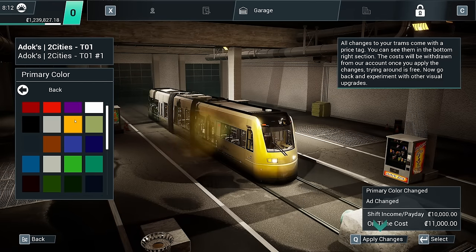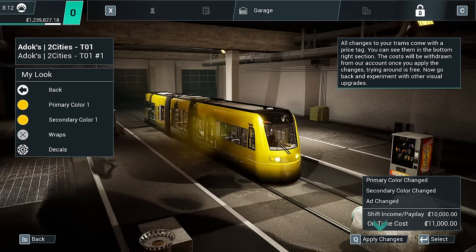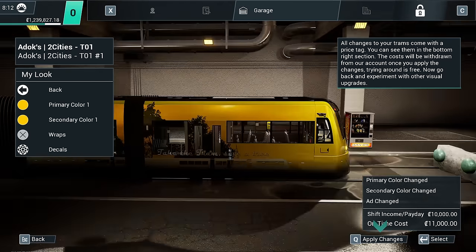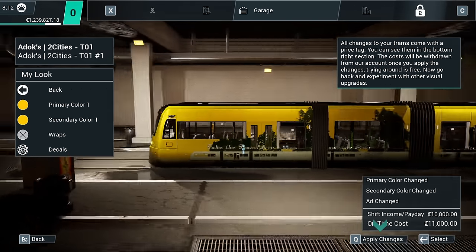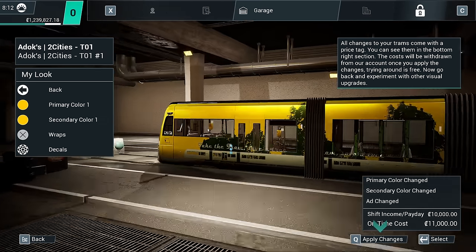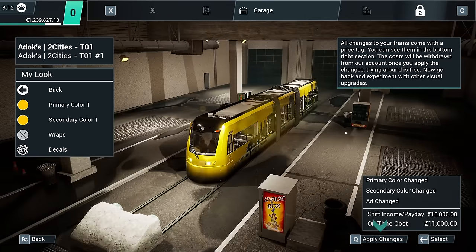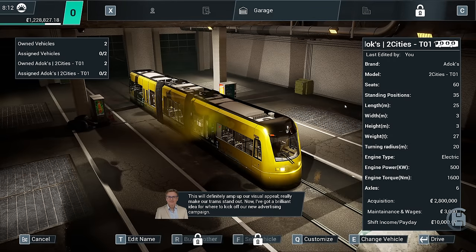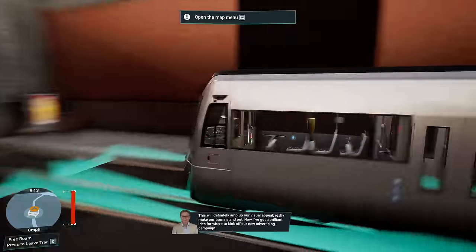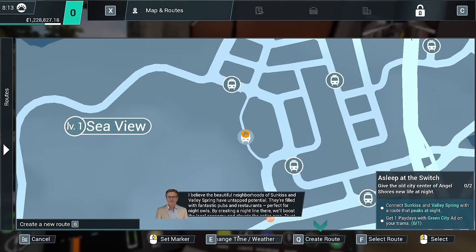I can use all the colours — that's good. I'm going to go for yellow. The wraps seem to — well, they sort of don't work quite right, do they. 'Take the tram, save a tree.' We'll apply the changes and go for the yellow. This will definitely amp up our visual appeal and really make our trams stand out. I've just come back from Berlin, so.